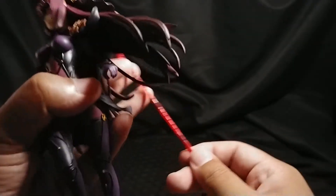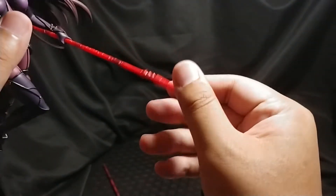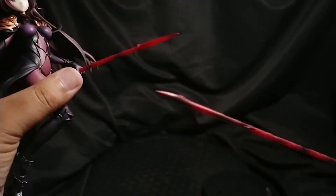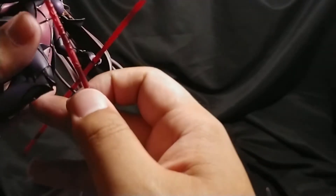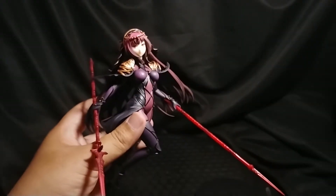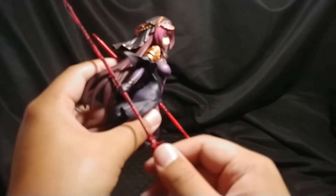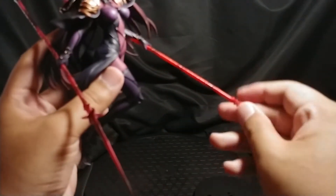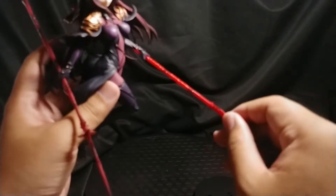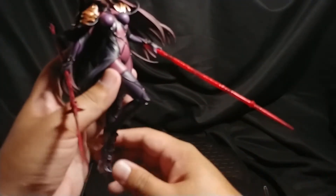Let's go ahead and put the giant weapon on her. I think this one goes in here like so, and then this one goes in the other hand like so. Actually, you know what — can you even open her fingers? You can't. So how in the world... okay, here you go. It took me way longer to figure it out but you just open this thing — it comes apart. Let's figure out why it didn't work.